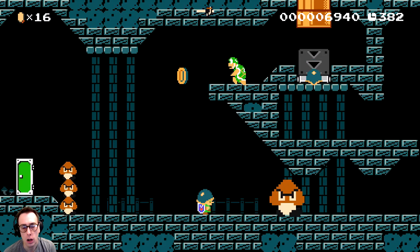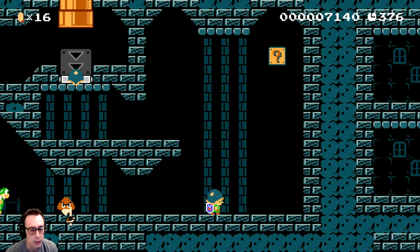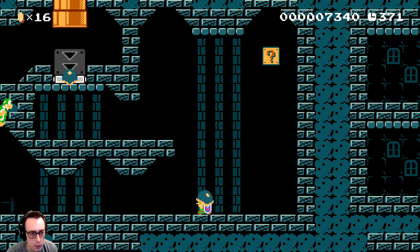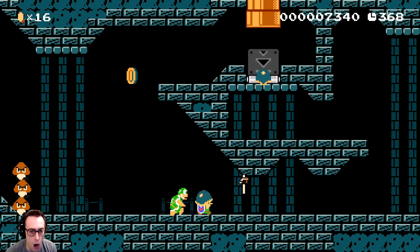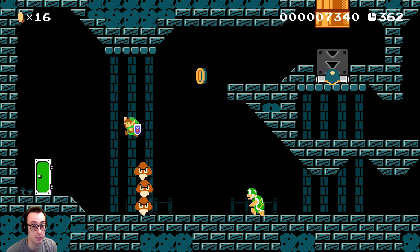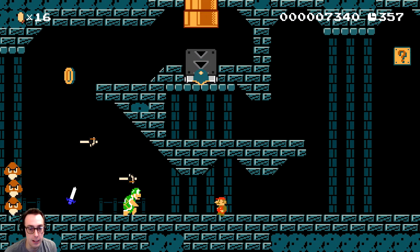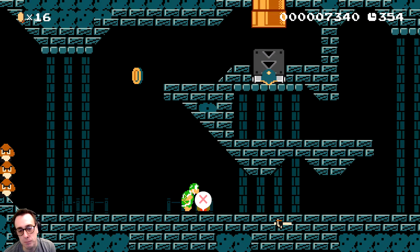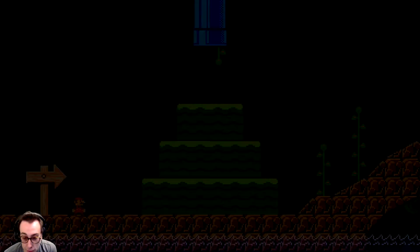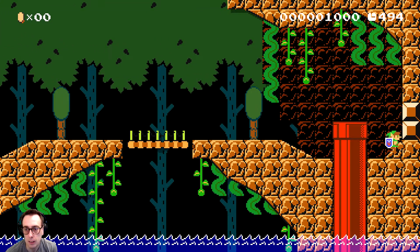That hammer bro is gonna jump down right now - I didn't want to kill him! Let's get those three back over here. You're gonna die! Alright, just kill me. All because I want to see what's in the block. It's opened a path, but the chaos with the enemies is getting out of hand.